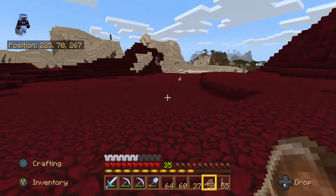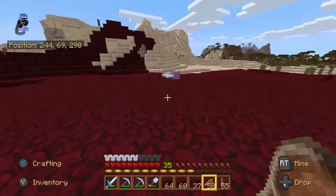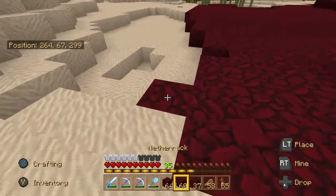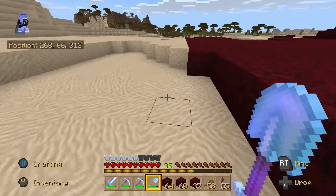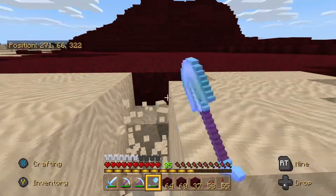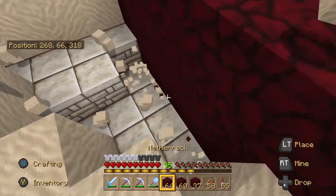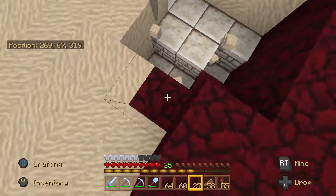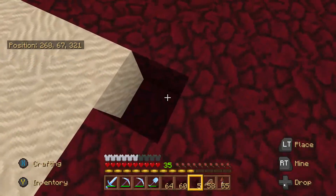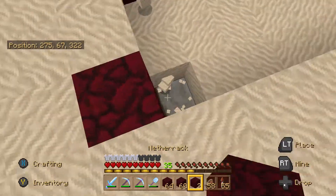In part one, all I really did was walk around, show the world off, and reveal the project. So in this part, I'm going to show you guys basically what I do to construct the biome. I'm not going to make you sit here for two hours watching me mine sand and replace it with netherrack. I'm just going to show you exactly how I've been doing it on a few little sections. We literally just dig all the sand that was originally there, and then replace it with netherrack. It's really simple, actually.